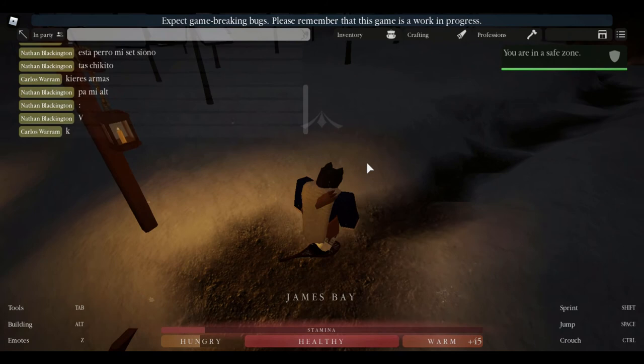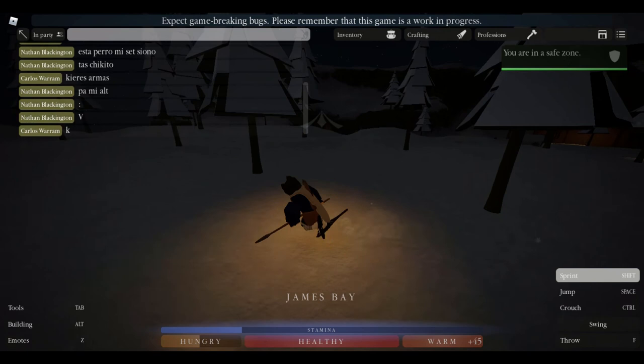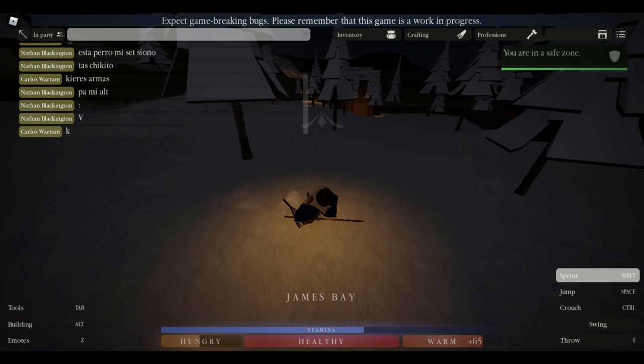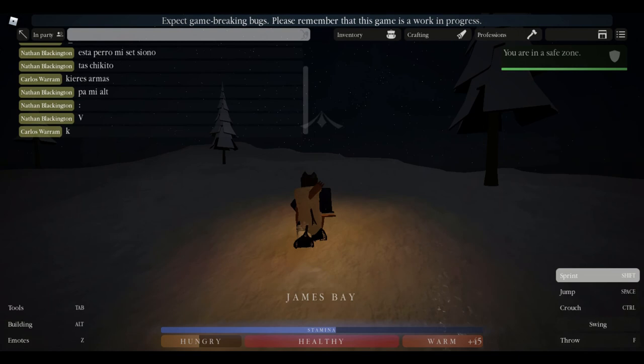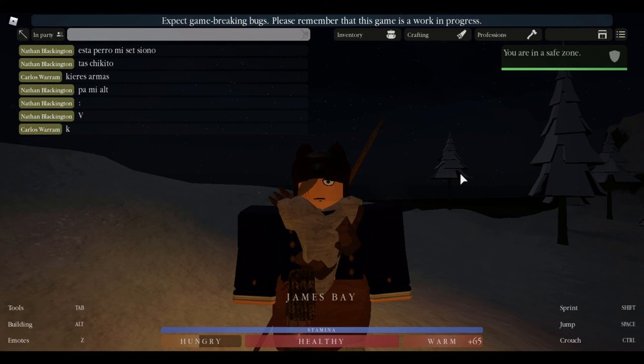I don't know if someone farmed this already, but if you just come over here you should see the rabbit. A rabbit spawns here — looks like it's already been farmed. But usually a rabbit will spawn here; you just one-shot kill it. It spawns right up on this hill. That's where the rabbit spawns, and really quickly I'm going to show you the hunting spot outside of the James Bay exit.